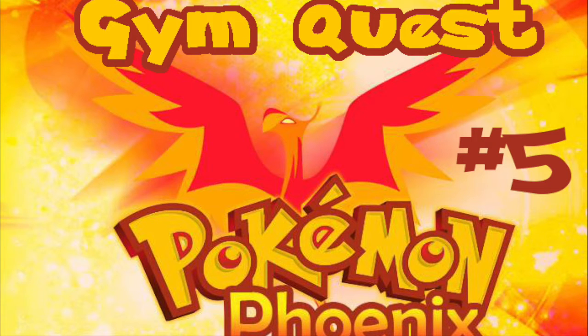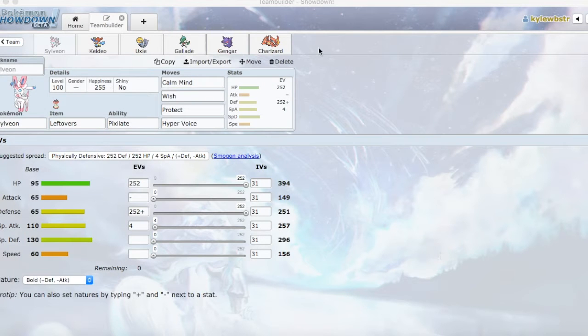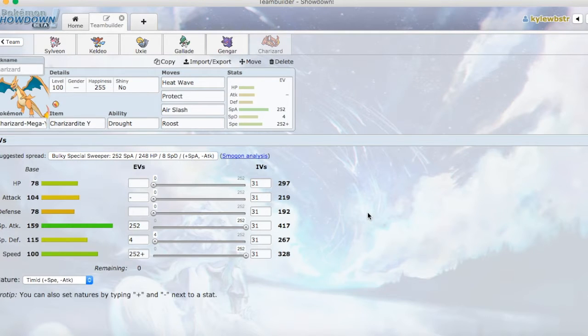And speaking of teams, let's get into the team analysis. What we're bringing this week is going to start out with a Mega Charizard Y with the Drought ability, with Heat Wave, Protect, Air Slash, and Roost. This thing is going to destroy Grass-type Pokemon — 2 moves that can do it. Roost to get our HP back, Protect to protect us against attacks once we Mega Evolve — actually I'm not sure if he gets a Speed Boost or not, but Protect to protect us against attacks.